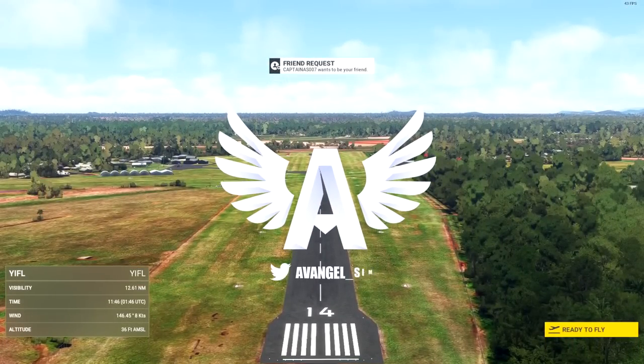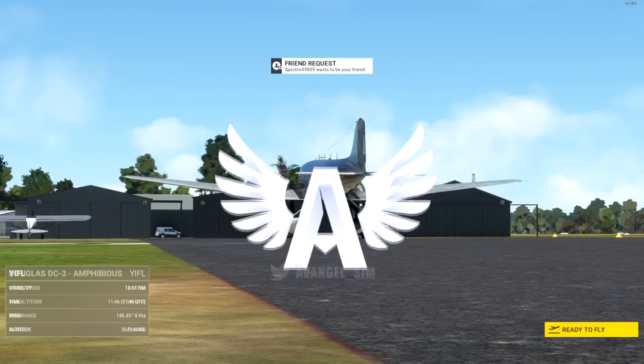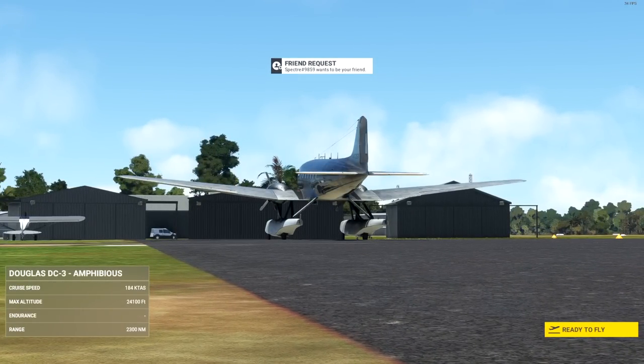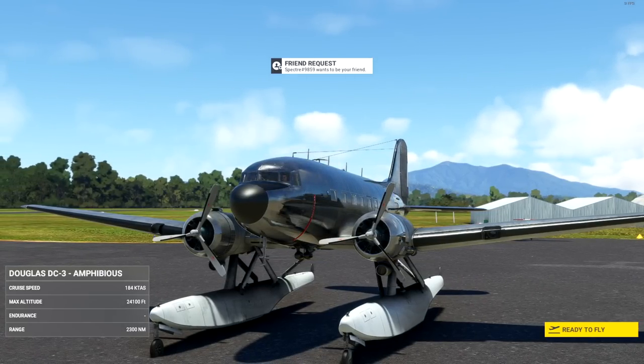Hey guys, this is Avangel, welcome back to the channel. We're going on a fun little adventure today in something stupid. Remember the Got Friends pack for the Beaver? Well, it does stuff to this too. We've got an amphibious DC-3.